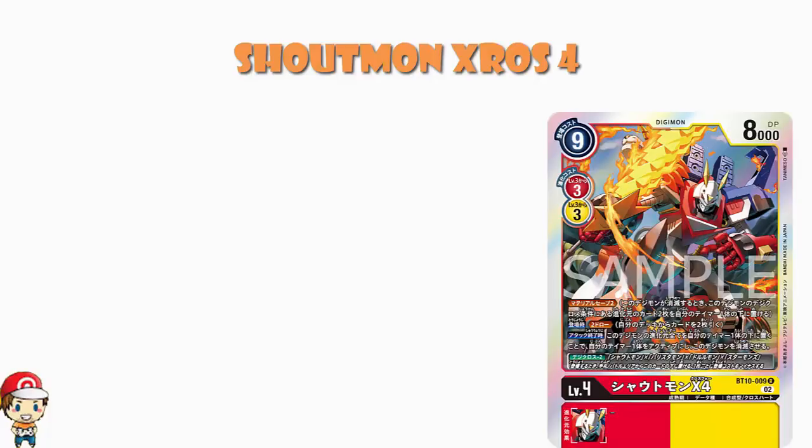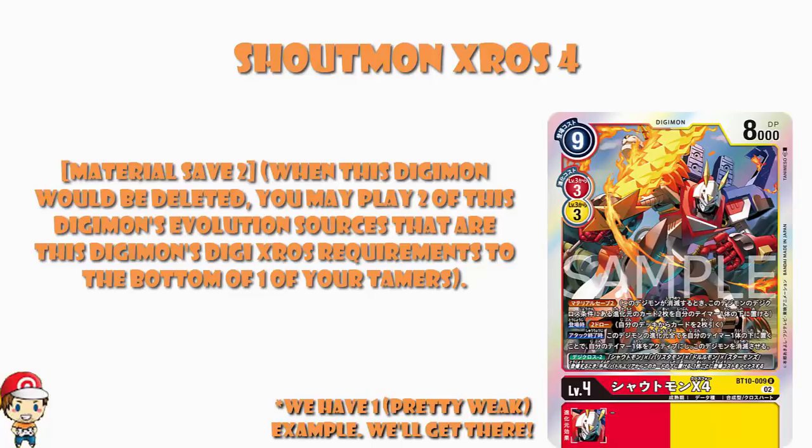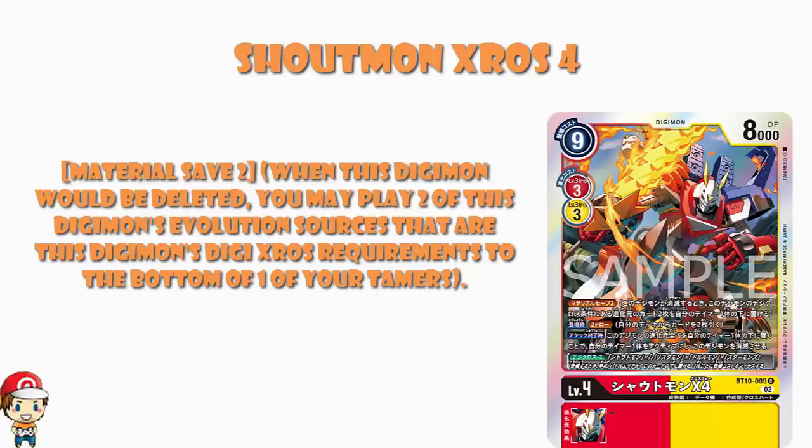But what we've got here is Material Save 2 — that is a new keyword skill. When this Digimon would be deleted, you may play two of this Digimon's evolution sources that are this Digimon's Digicross requirements to the bottom of one of your tamers. So basically, you get deleted but you get to put some of your evolution sources — two of them — under the bottom of one of your tamers. This is where it all gets a little bit confusing. We don't really know why we're putting evolution sources underneath tamers; that's not really been revealed yet, unless I'm missing something obvious.